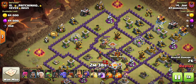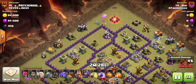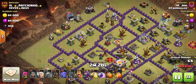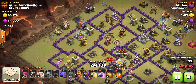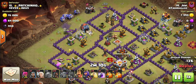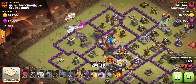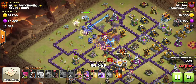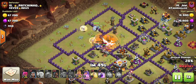The first attack we're going to look at is from Joe, and this is a Boho. Now this isn't a really high level base. However, Joe is not a maxed out Town Hall 10 as seen by his heroes, so I thought we'd give him some credit here and show his attack. He comes in with the wall wrecker with lots of bowlers — you don't normally see that many bowlers on a Boho.